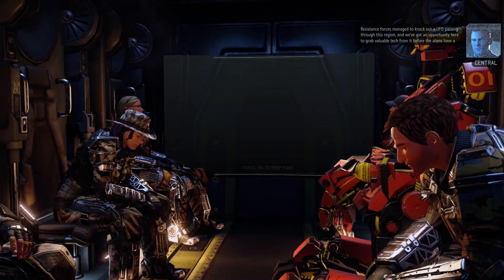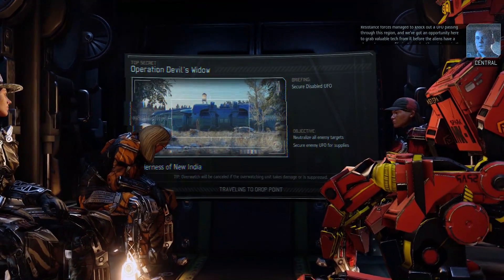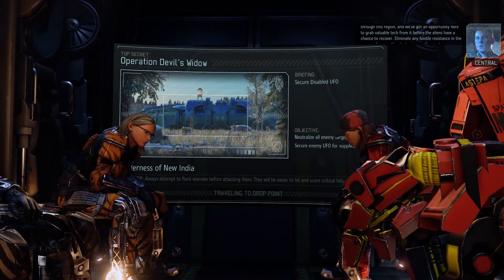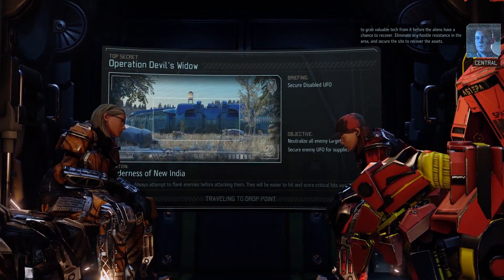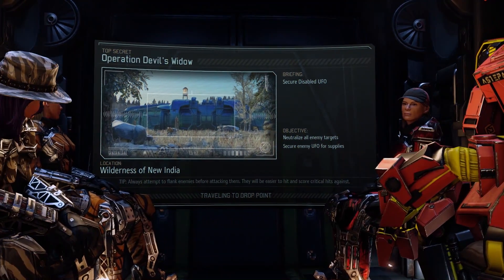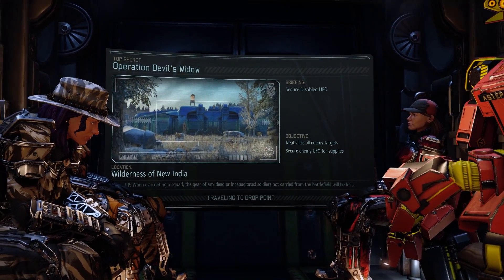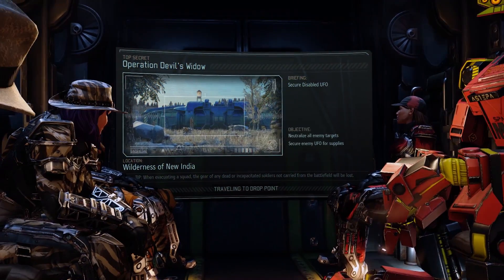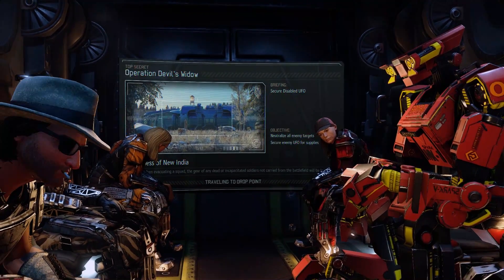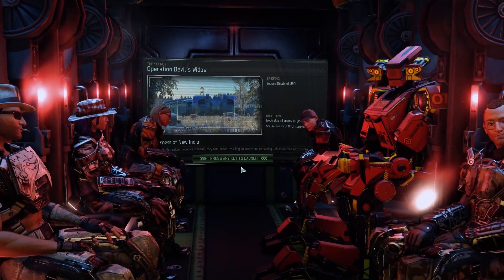Resistance forces managed to disable a UFO that's set down in this region and we've got an opportunity here to grab valuable tech before the aliens. There's a lot of resources and supplies you can get from this. Secure the site to retrieve the assets. It's in the wilderness of New India. It's not a mission where we can blow stuff up, but we'll deal with it - I'm pretty sure we'll still manage to blow a lot up.